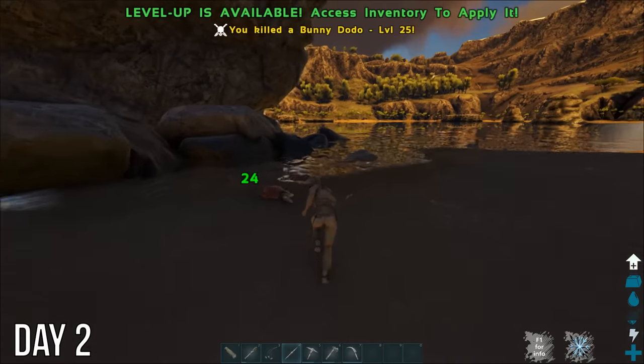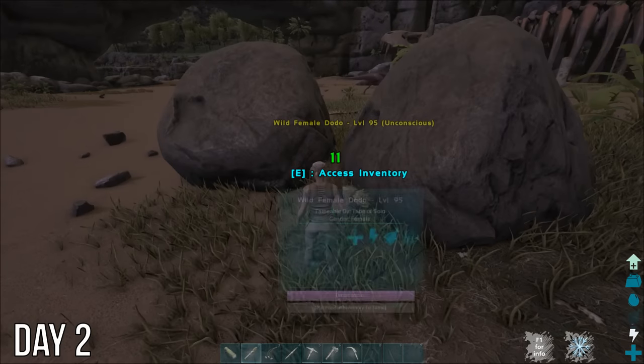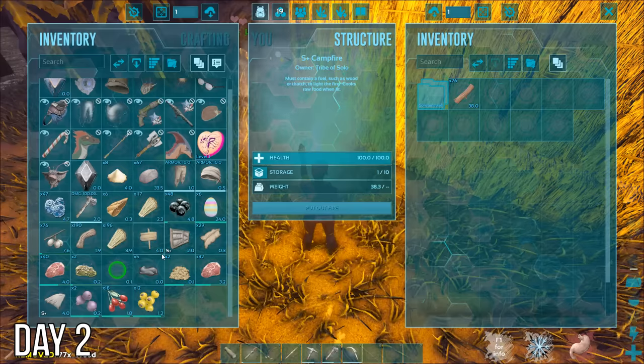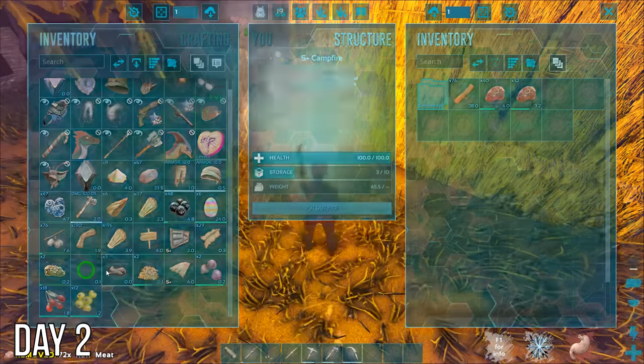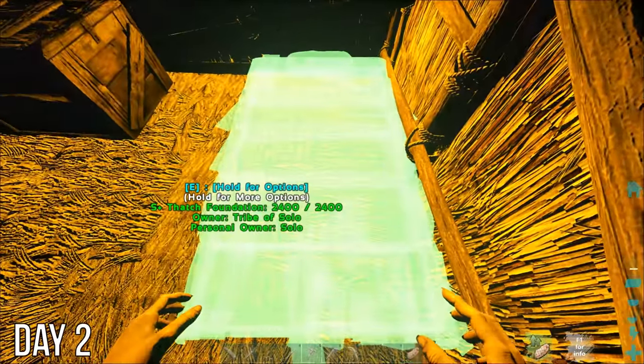After that I'd lost the pearl dodo, and all I could find were these bunny dodos instead. It was getting late, so I knocked out one more dodo, then headed home to eat some of those bunny dodos for dinner. Picked up some poop and eggs from our new friends, and then it's probably about time I make myself a bed.